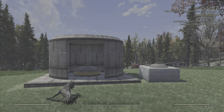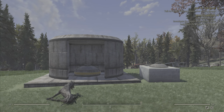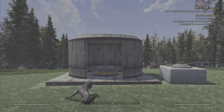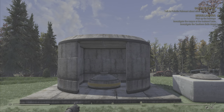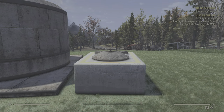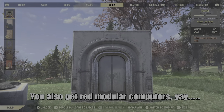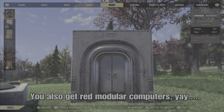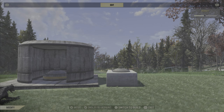Hey everybody, how you all doing? It's the nicotine gum and today we're taking a look at the new missile shelter. Here it is, let's have a gander. We'll start off with the entrances first — you get this big dirty bugger here, very nice. You get this little hatchy thing as well, and if you buy the actual bundle rather than just the shelter itself, you also get this hidden elevator door, very very nice.